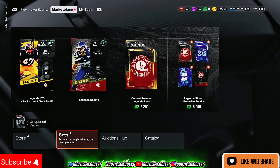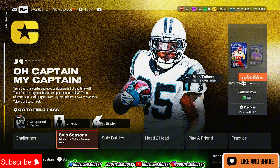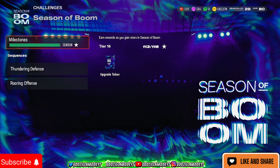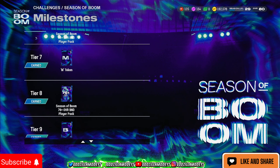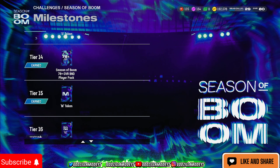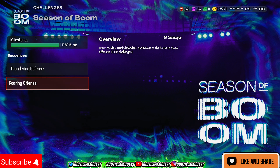You can do this up to three maximum times. So if you're just starting out, go ahead and get the B, O, O, M tokens again — that's another 35,000 coins. So 35 plus 35 is already like 70,000 coins just from doing challenges, and these challenges are easy.